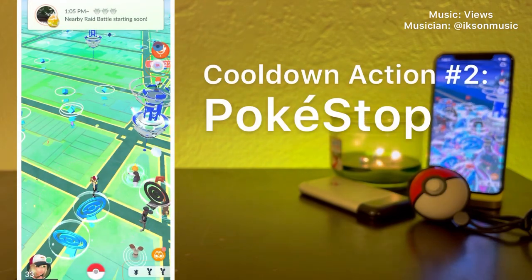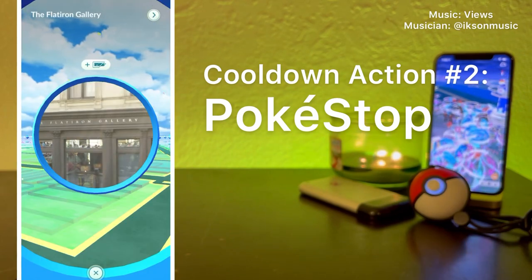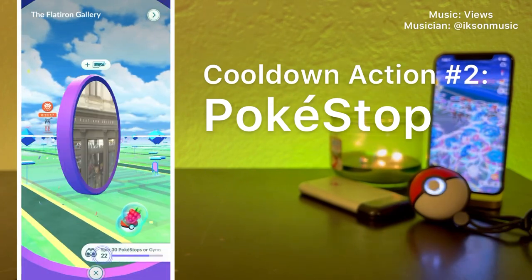Cooldown action number 2: Pokestops. Same as with Pokemon — just tapping on a Pokestop will not trigger your cooldown location. Only actually spinning the stop will trigger your cooldown location.